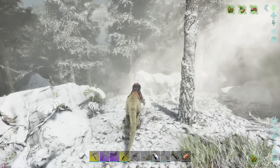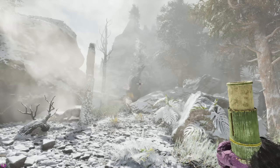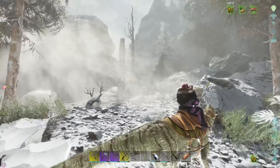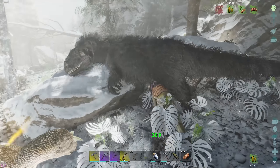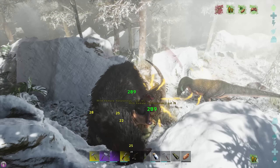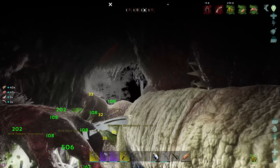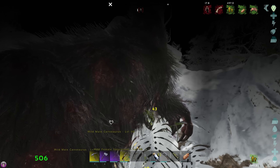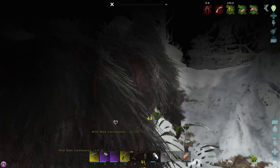Speaking of the devil — we've spoken it into existence! Level 45 — I'm actually going to kill this one. He'd be good for a kibble tame but I do want something better, I want to kill two birds with one stone. Did we get him? I was hoping we would kill him before he did the fear roar.